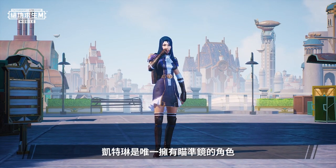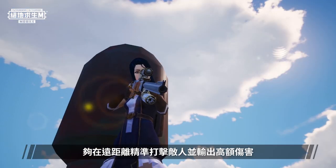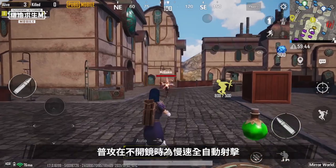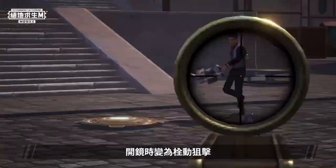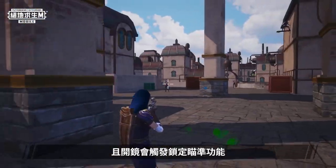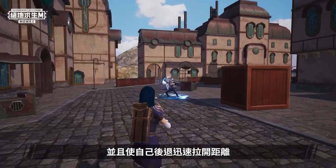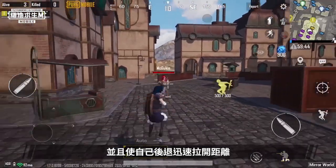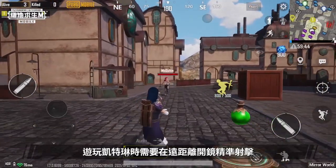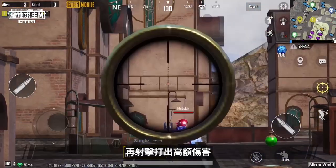Next up is Caitlyn. Caitlyn is the only champion who has a scope. She can shoot enemies accurately from very far away and deal lots of damage. Without her scope, Caitlyn's normal attack is a slow, fully automatic barrage. When her scope is on, she uses a bolt-action sniper rifle and is guaranteed to trigger the lock-on aiming feature when using the scope. Caitlyn's skill shoots a web that ensnares her enemies, allowing her to quickly retreat and build some distance between them. When playing as Caitlyn, you will need to shoot accurately while scoped at long range. When your enemy rushes up to you, use your skill to trap the enemy, then shoot them to deal lots of damage.